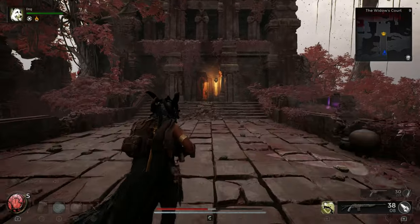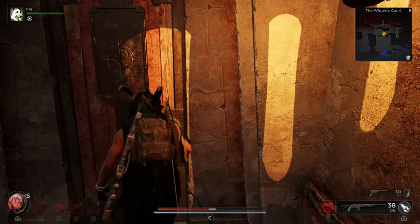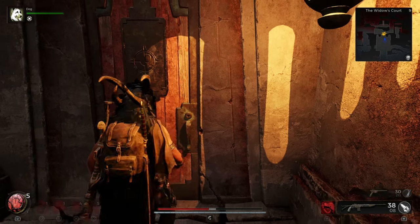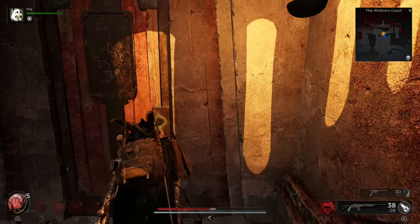Once you're back up the stairs, you are going to see a locked door. This is going to be unlocked by using that tarnished key, so go straight to your inventory, use the tarnished key, and follow me to the next location.